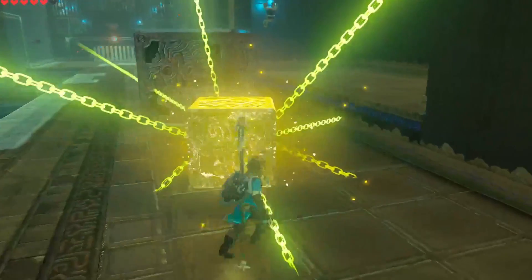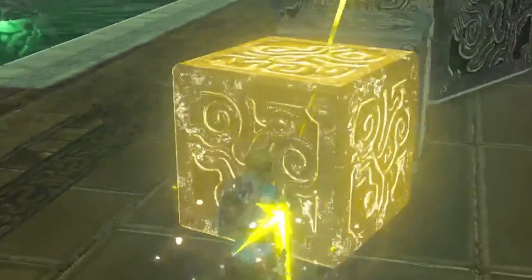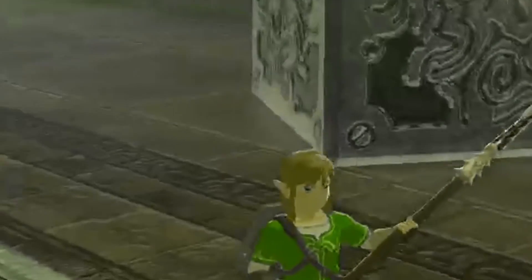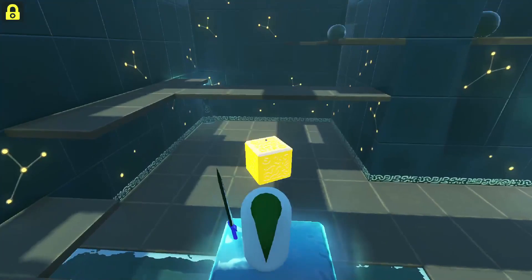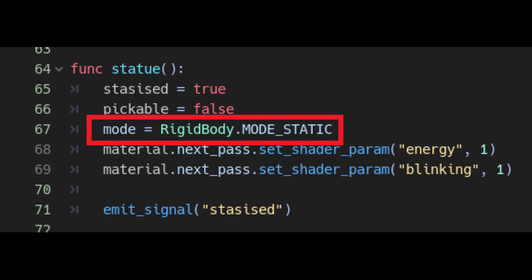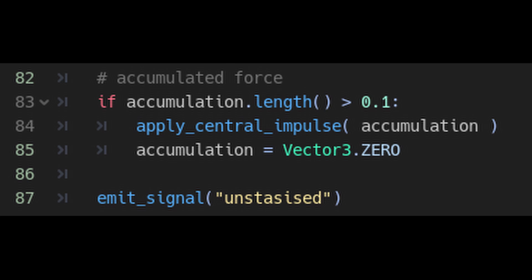It was inevitable. I had to start work on stasis — the one mechanic I feared the most to code, the one ability I knew would take me ages to figure out, the one logic that would haunt my sleep. It took me just about 4 hours. Yep. Everything works, no bugs, no glitches whatsoever. All I had to do was change the mode of the rigid body to static, accumulate the forces, and apply them on the body after a certain timer runs out. What was I afraid of again?